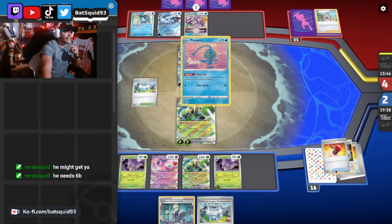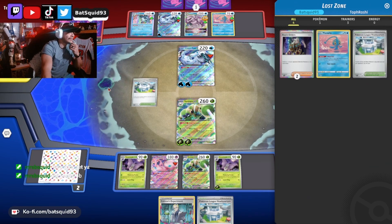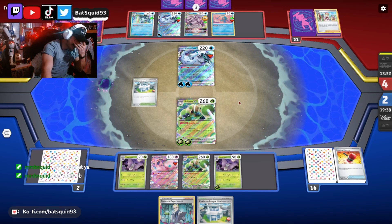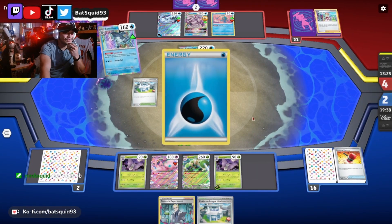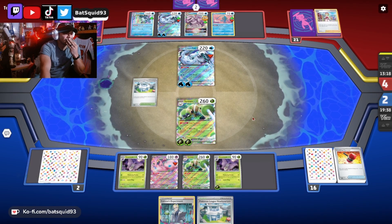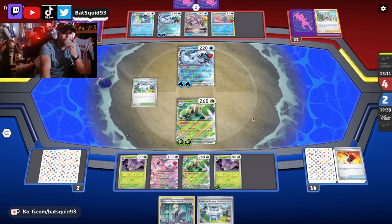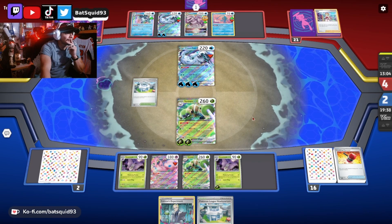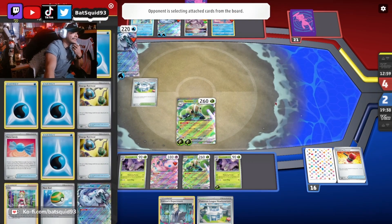Do I have any Boss's Orders in this? There's one — oh no, I got no more Boss's Orders. How much energy do I have in here? Three energies. He needs six — okay so I might be good. Let's see. Oh your math's right — I think we're okay. There's five. He survived but had to waste all these energies.